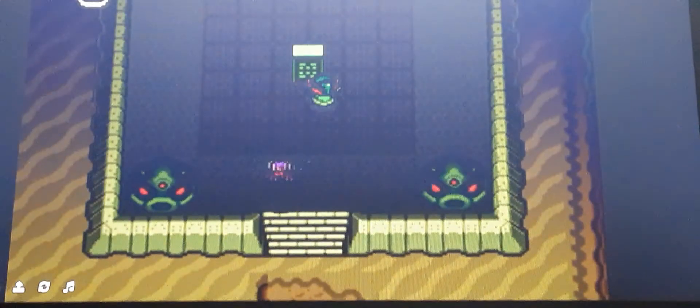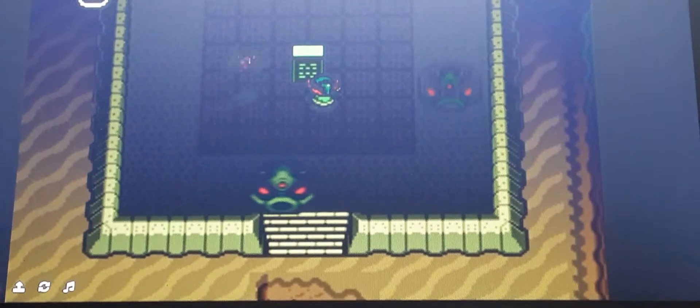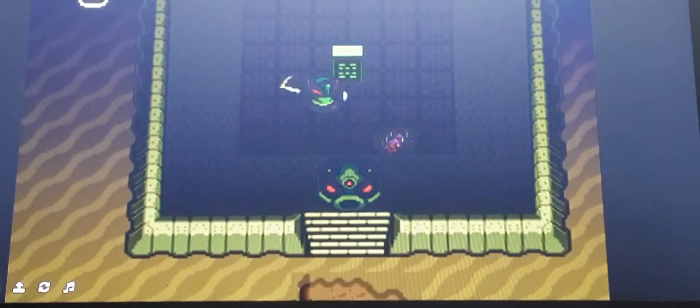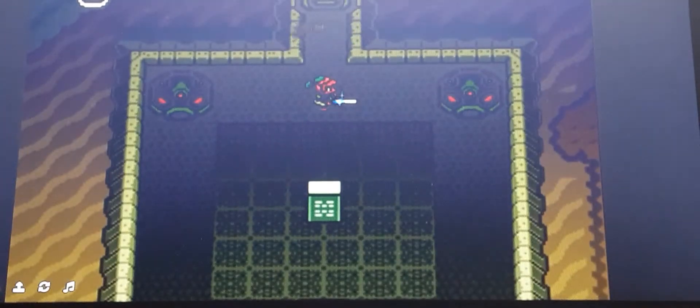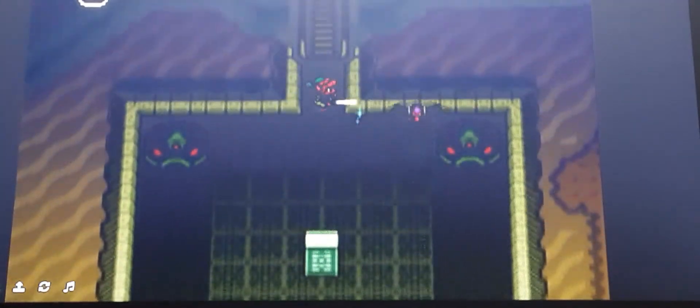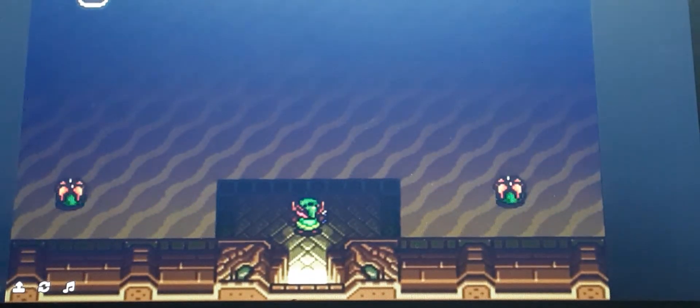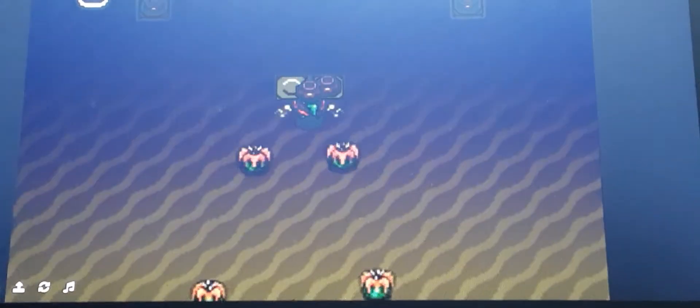What we're going to do here is use this to open the way forward — 'Make a wish and it will be granted.' There's a freaking scarecrow still sitting there. These things actually, I think, hurt a little bit — what they'll do is tunnel under you to get you to take damage.